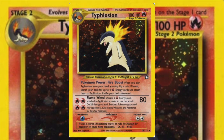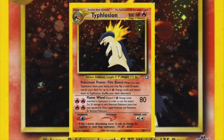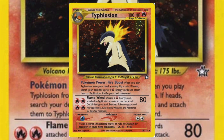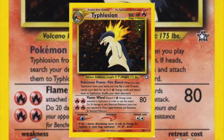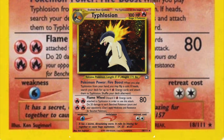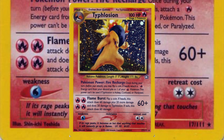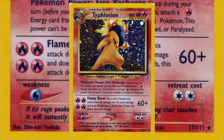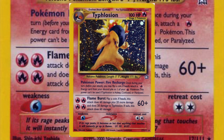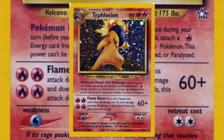The first Typhlosion printed was in Neo Genesis, starting with the Fire Boost one from the Neo Genesis Premium File folder. It's not great. It has an interesting ability in Fire Boost, but it doesn't stack up to the other Neo Genesis Typhlosion, which had the much more playable Pokémon Power, Fire Recharge. Fire Pokémon tend to discard Fire Energy a lot, and Fire Recharge basically turns that into a strength — accelerating Fire Energy for any other Fire Pokémon you pair it with.